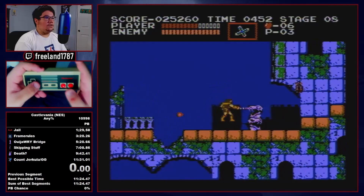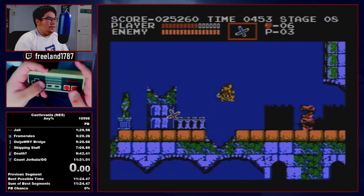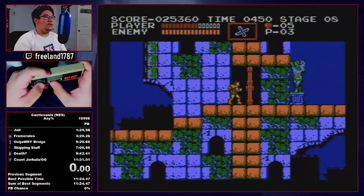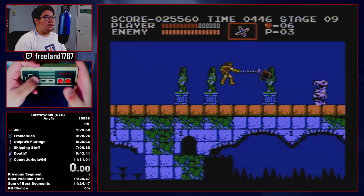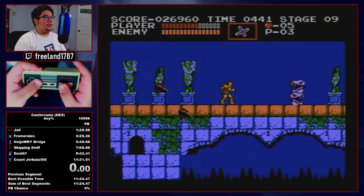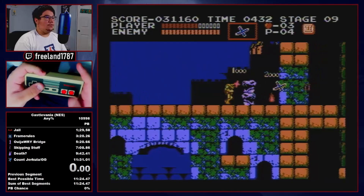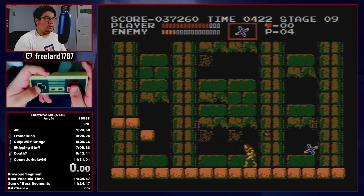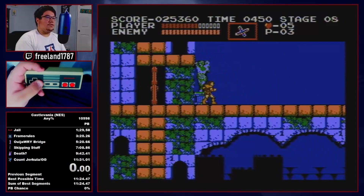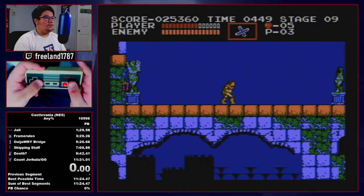If you go for the damage-boost strat, make sure you throw the next cross as soon as you have control. Make sure you jump over the fireball and dump down the five hearts — throw off the oijui bridge strat. Hold right the entire time; you can kill the first bird with the whip, second bird with the whip, then the boss. As long as you hold right you should be fine. I got the in-between pattern, so I'll show the backup setup for that as well: line up to the left while doing the normal oijui bridge strat.